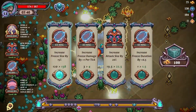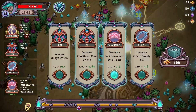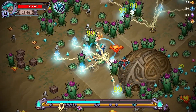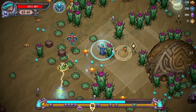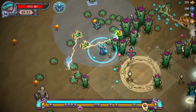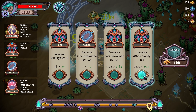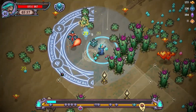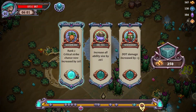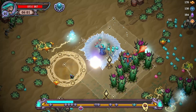I didn't realize it would stun them — we may not even need the ice. We need to do more damage with this — that's the problem. It doesn't have immense damage. Attack size, damage up — critical strike, increase ability size. Critical strikes seem better.